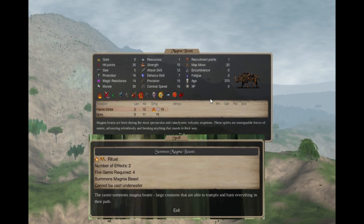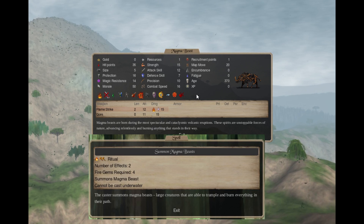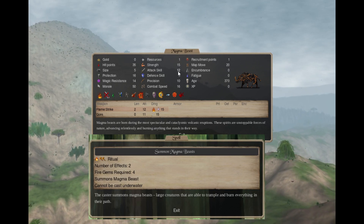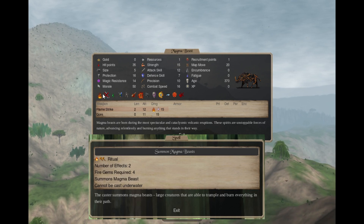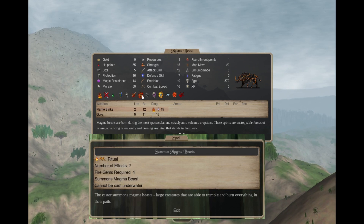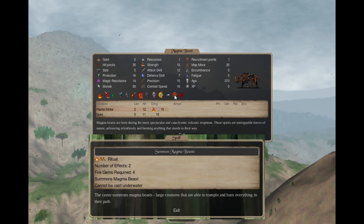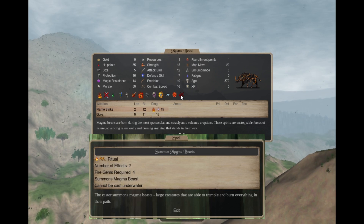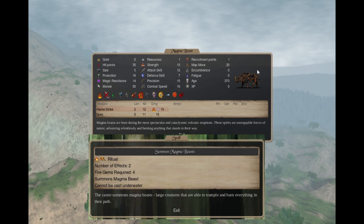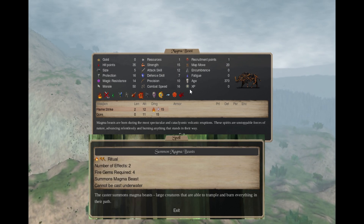The Magma Beast spell is Conjuration 4, Fire 1 Earth 2, 4 gems — summons 2 magma beasts. They have fire resistance, susceptibility to cold, poison resistance, magic being, inanimate, need not eat, Heat Aura 5, trample, mindless, fire shield, blind, fire power, affliction resistance, and 2 attacks. They are essentially rhinoceroses.